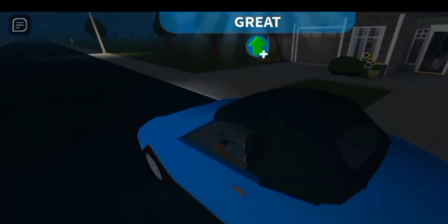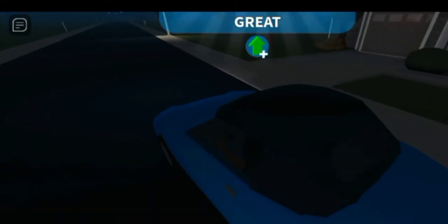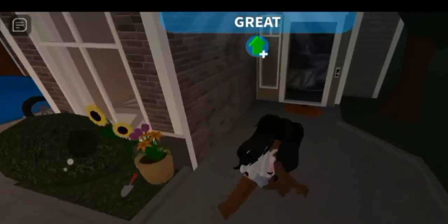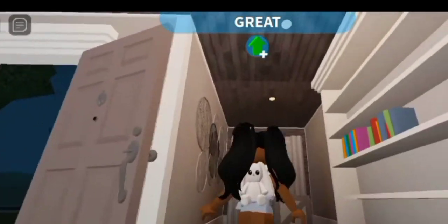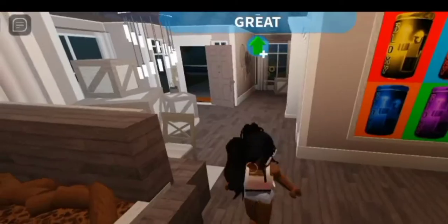Wait, why is the door open? I know like when you first get a house all the doors are open, but I didn't think the front door would be open. This makes literally no sense. Why did they leave it open? I don't know. At least turn on a light or something. Okay, so the movers were already here, so they probably left the front door open.